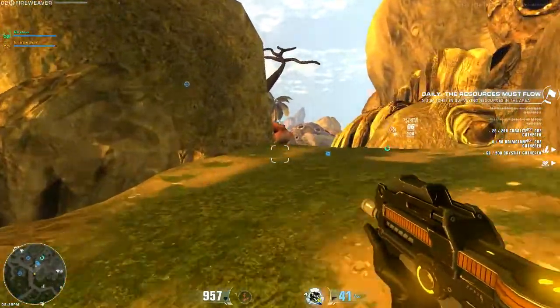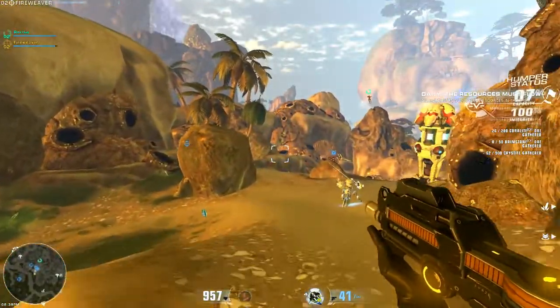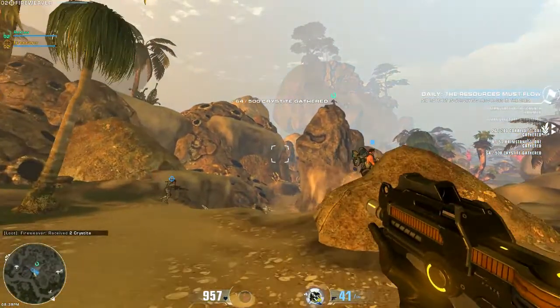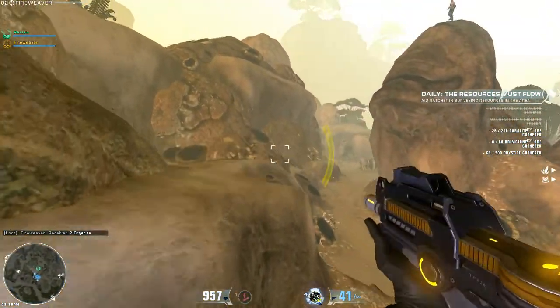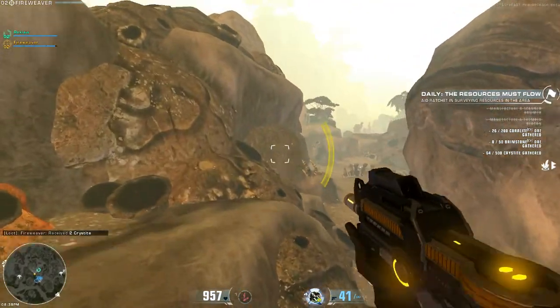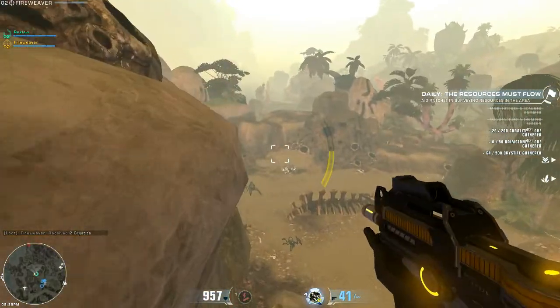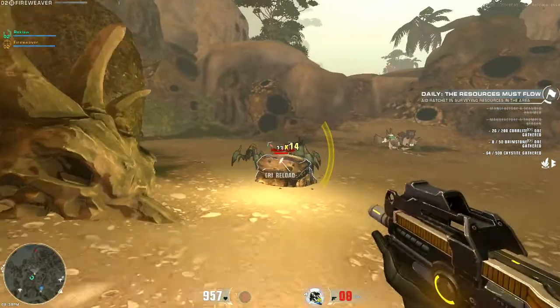Welcome back to Firefall. Rex is just ahead of me helping out someone with their thumper. We've decided we're going to head towards this big mushroom mountain thing ahead of us as part of our exploration on this episode. Not quite sure how we're going to get up there, but running around exploring — that's where the fun is.